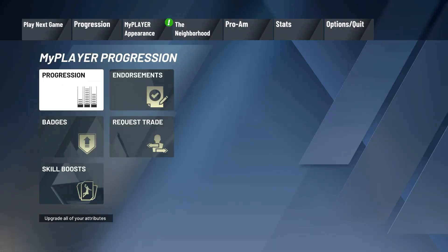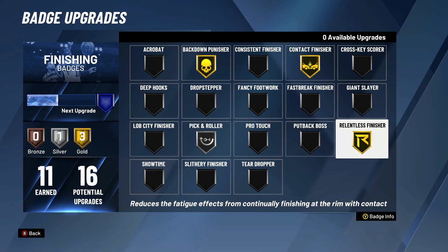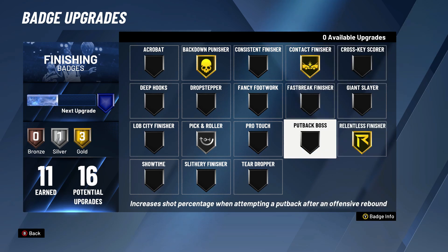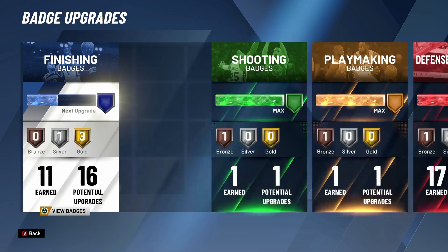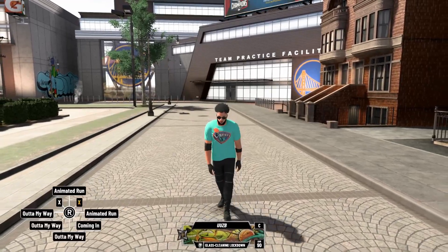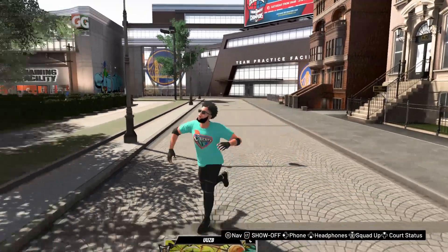The badges as well — I'll probably make a separate video on my badges. But you want to have these three badges maxed out if you want my slashing animations: Contact Finisher helps you under the paint, Relentless Finisher helps you in the paint, and Back Down Punisher lets you back them down and then do a post hop or a post fade. I also have the Iron Wall badge — I'll probably make a video on that as well. That badge goes crazy.